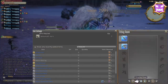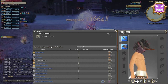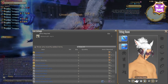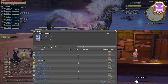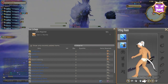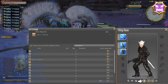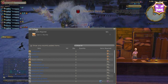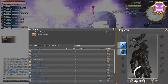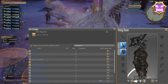Level 50 Behemoth fate, boss Behemoth. Rewards are 5 Behemoth horns and an achievement. Turn-in vendor is Aelina located in Mor Dhona. Reward turn-ins include a tank role glamour and a Chocobo barding. This glamour is specifically for tanks, so if you're a tank main, this might be something you want to do.